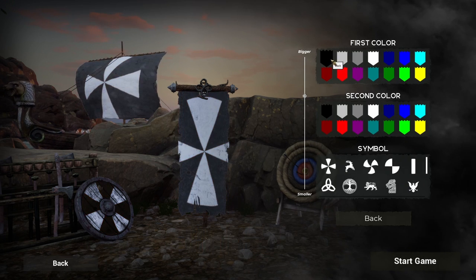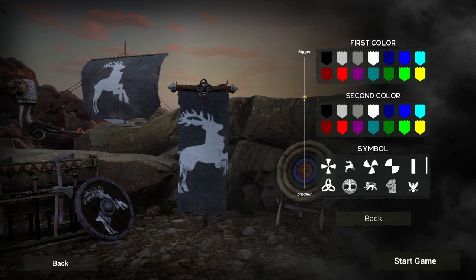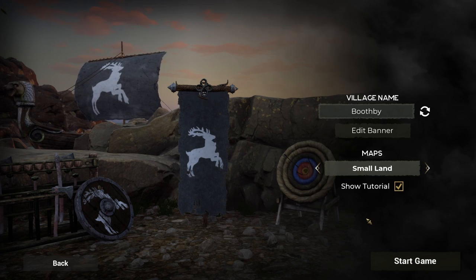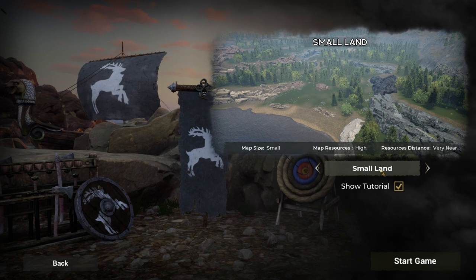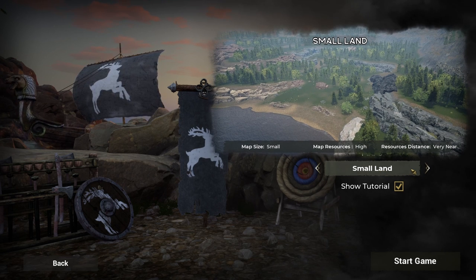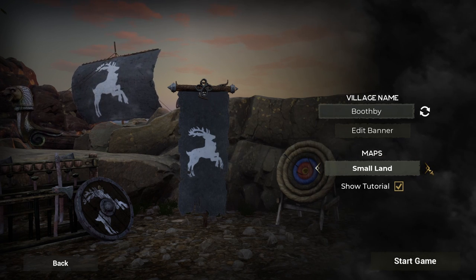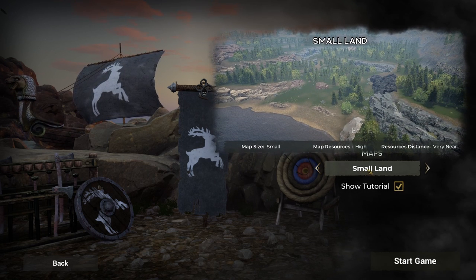You can edit your banner with different colors, and at the bottom we can change how our flag looks. Sometimes the stuff won't fit and you can use this little slider to set the size you want. Then we're going to look at the maps. Small Land is perfect for beginners: map size is small, resources are high, and the distance to resources is very near, so you don't have a lot of running around at the start. The Valley has a big map, normal resources, and resources are far away. We're going to start on Small Land for this tutorial.